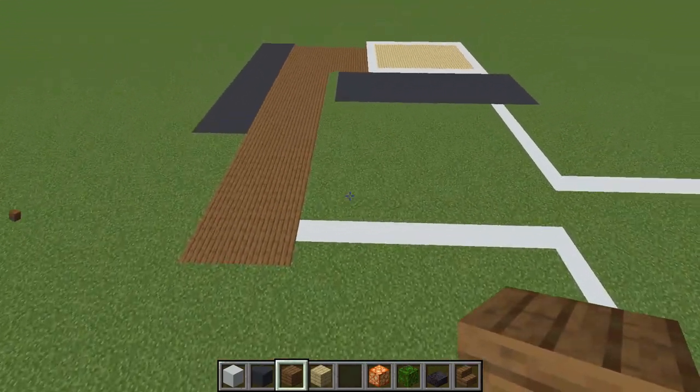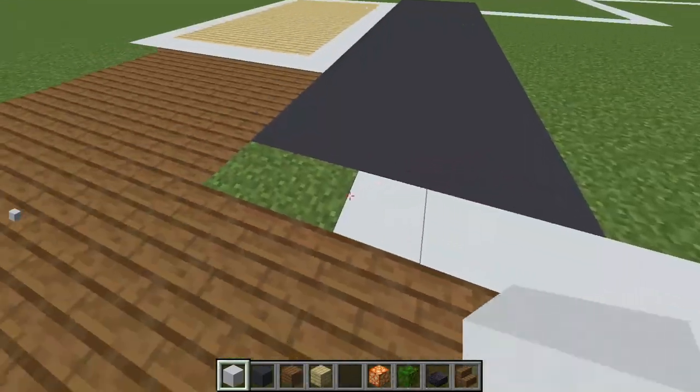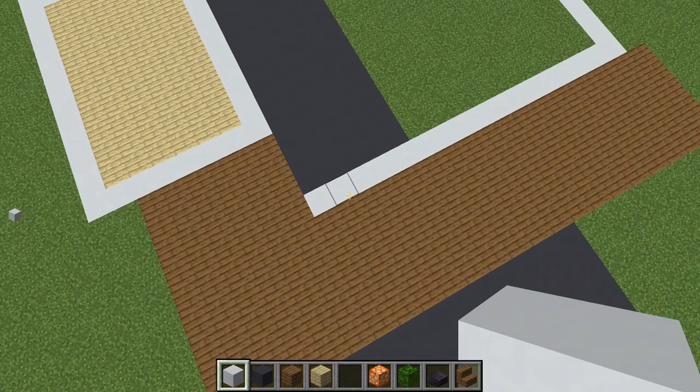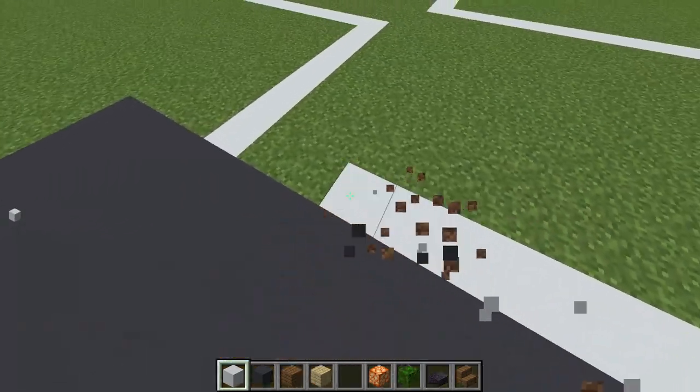After all of this, we're going to fill in this spot with white concrete. Why does it extend awkwardly like this? Because when I was designing it, I forgot that it existed and had to find some sort of solution. So I worked around my own mistakes. The rest of this area you can just fill in with white concrete.